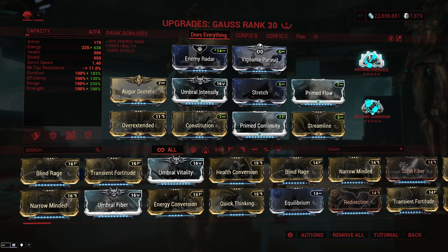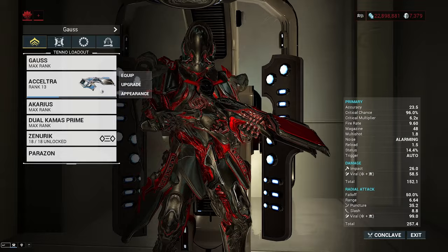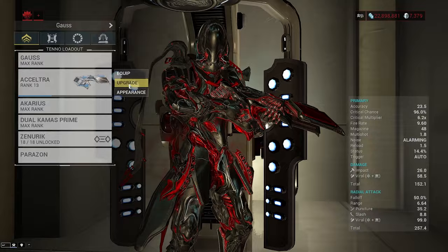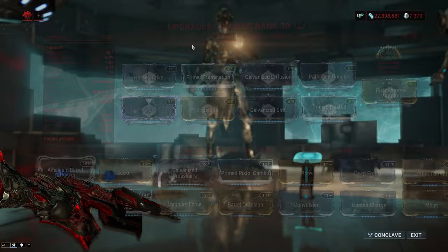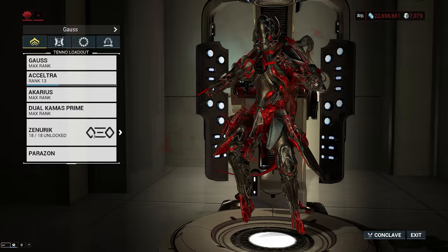Moving into Arcanes: Arcane Energize is a must — anything beyond that is a bonus. I also run Guardian in case I start taking a lot of damage and my damage reduction from Kinetic Plating isn't where I want it. Energize is non-negotiable; he just uses too much energy without it. For weapons, prioritize anything that benefits from high fire rate and quicker reloads. I prefer Gauss's signature weapons since they have passive bonuses in his hands. For Operator School, you definitely want Zenurik — Gauss is too energy-hungry to skip it.